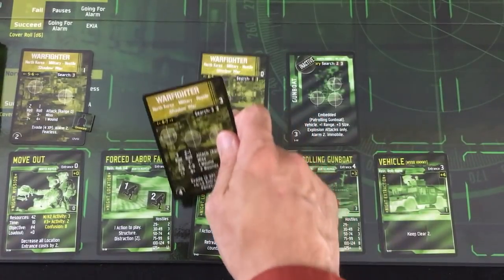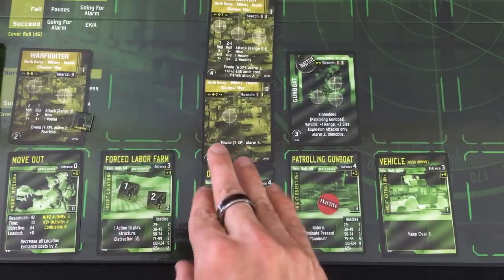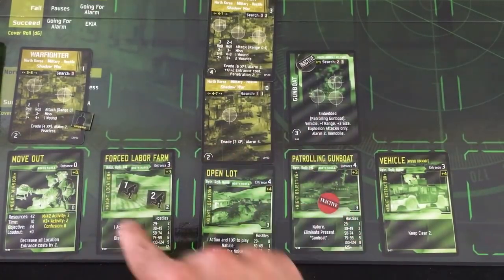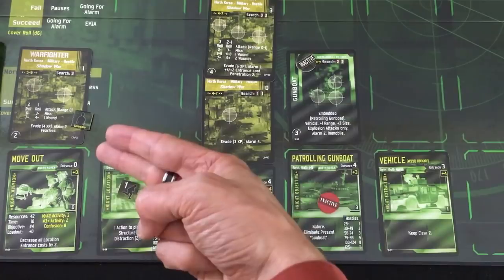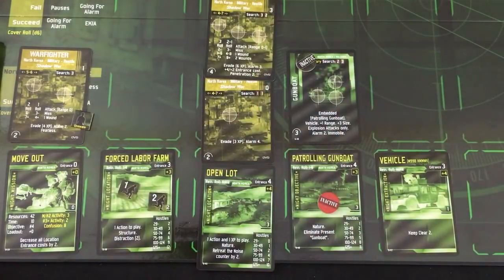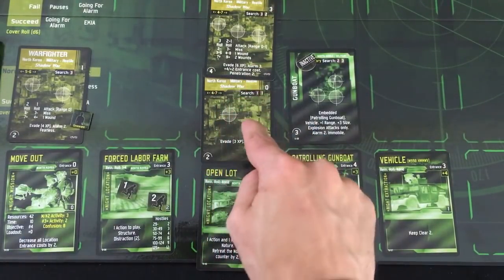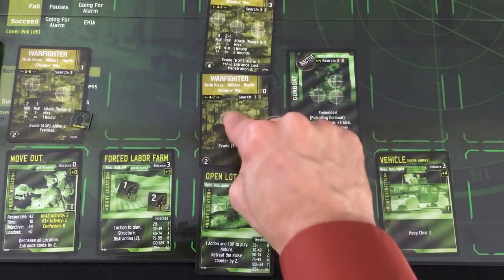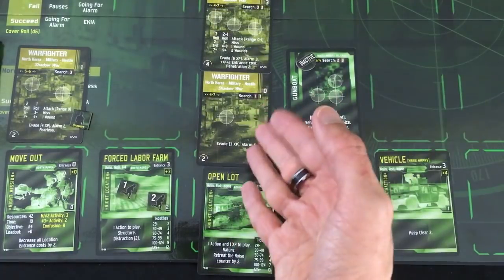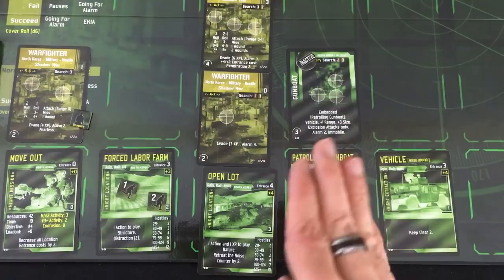We didn't have to roll for sound in that move because no one was there. But this is not great — I might get a reinforcement roll here, and these guys might walk into my space. They both have search values and I can't reveal them because I already used my night vision goggles for the turn. I do have snapshot cards, so even though Williams is out of actions I could try shooting this single reticle guy — but if I miss, that's bad, bad business. So I think I'll just stop here.